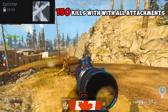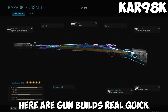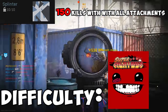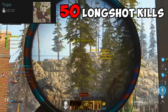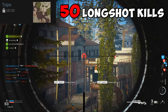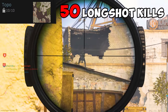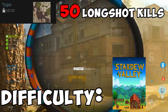Splinter requires you to get 150 kills with all attachments. Difficulty? Also easy. Topo requires you to get 50 longshot kills. Longshots are a little harder than most other camos. Usually what I do is ADS on random sightlines on the map, and if I look and think 'wow, that's pretty far,' then it's probably a longshot. Ground War, Plunder, Warzone, and multiplayer games on larger maps are what I aim for when going for longshots. Difficulty? Tedious as hell.